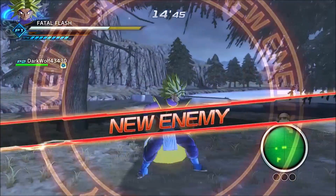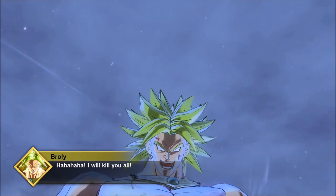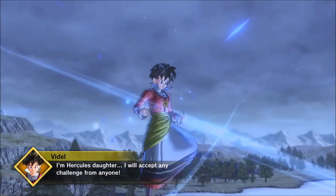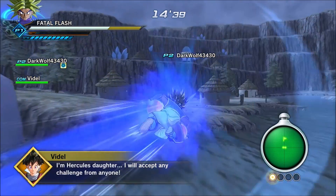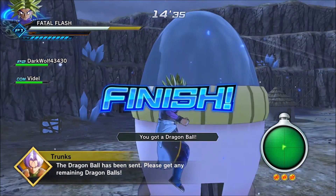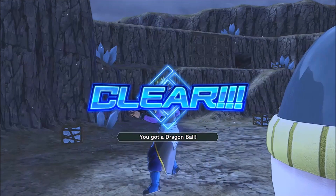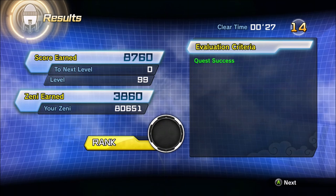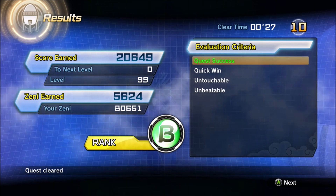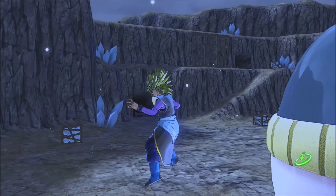This is called the Parallel Quest Tour — you're going to want to do level 83. All you simply got to do is collect the dragon balls and put them in a time machine. You don't even have to fight Broly. You just get the QQ Bangs, bring them here, and you should get something called a Super Mixed Capsule or Super Mixed Capsule Z. You're looking for the Super Mixed Capsule Z — those are harder to drop, but they are possible to get.